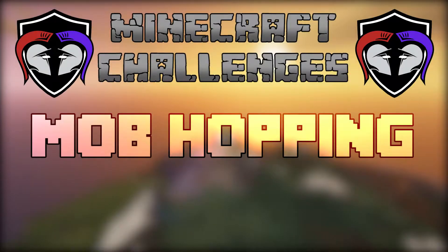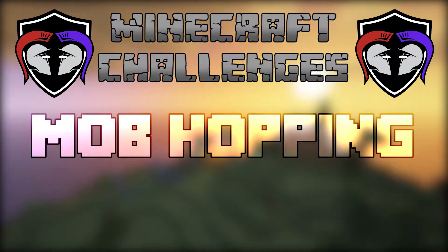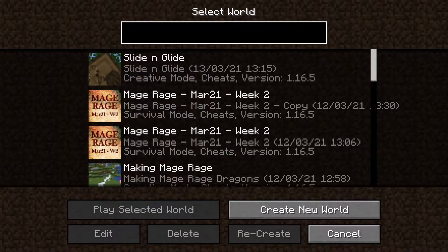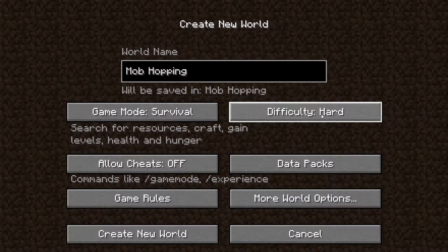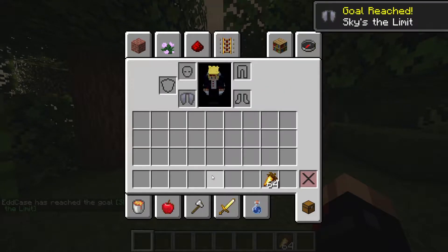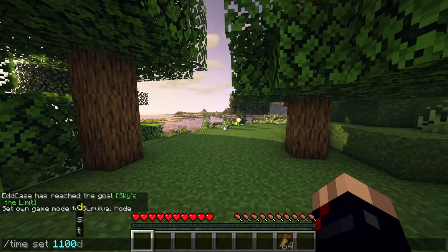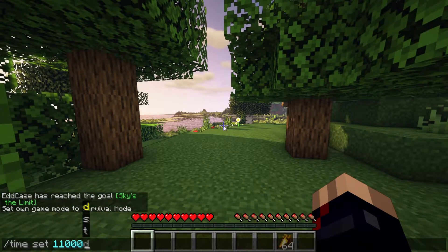Hey guys and welcome to Mob Hopping, a new Minecraft challenge from the Creators Guild Discord. Here's how you play: Create a new world in creative mode. Make sure you're in hard difficulty and on a random seed. Give yourself an elytra and a stack of golden carrots. Set yourself to survival mode, then set the time to 11,000 and now you're ready to play.